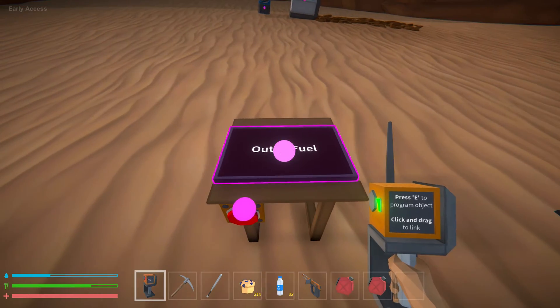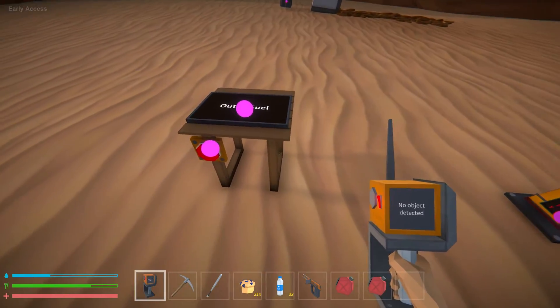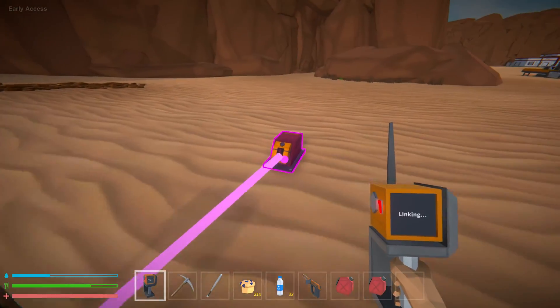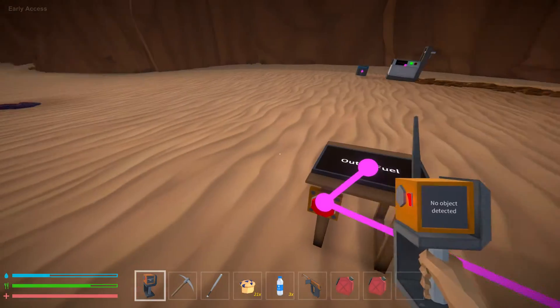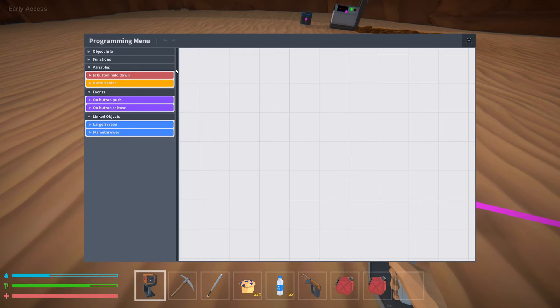Starting completely fresh from scratch: we have a screen, a button, a flamethrower, and a table — the table is optional. I'm going to program everything through the button. I prefer doing it through the button because buttons usually exist at my centralized base location, and I like being able to check and edit programs from there.